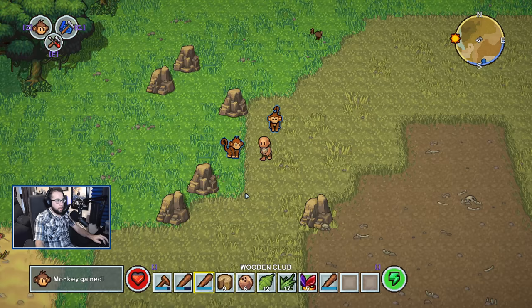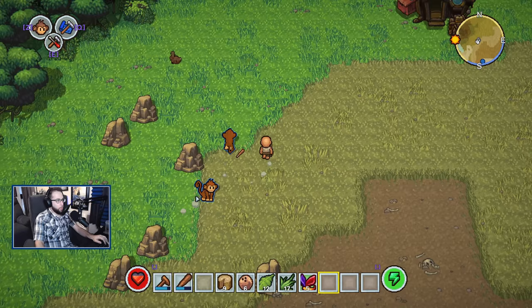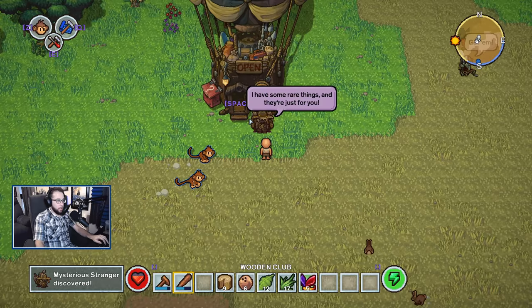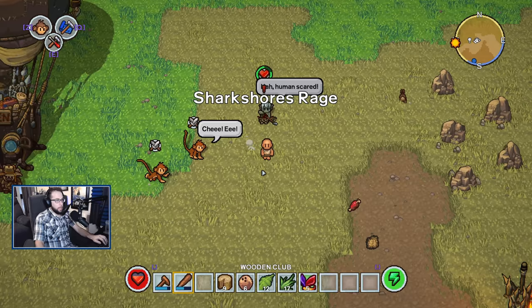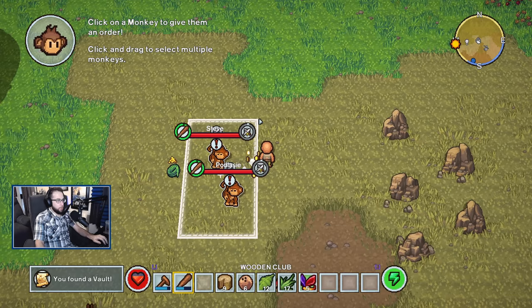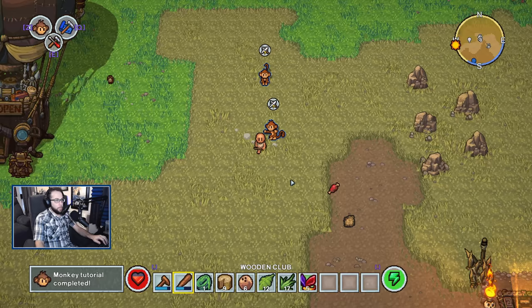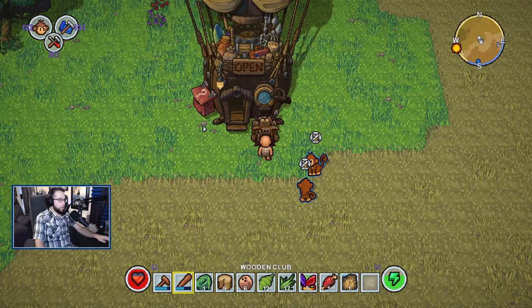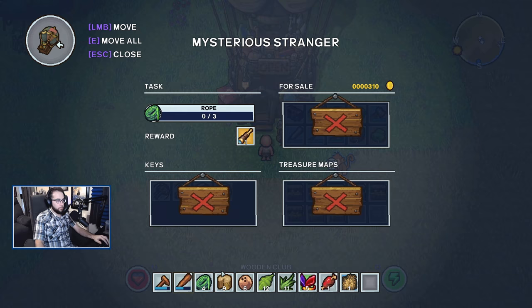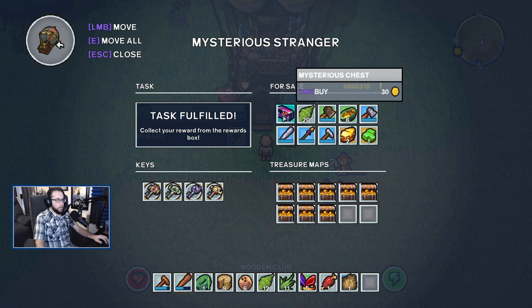Make sure to actually give the clubs to them — they won't fight on their own quite yet because you have to teach them how to fight, just like everything else in the game. We got very lucky: there is the Mysterious Stranger! Put them into teach mode, go smack on an enemy, and now they have learned the art of combat. On PC you can click and drag to select both monkeys and assign them to learn mode at the same time. To unlock the Mysterious Stranger's shop, you have to complete his first task, which is three rope — you can make those very easily. Task fulfilled, and the very first item in his shop for only 30 gold is the mysterious chest.